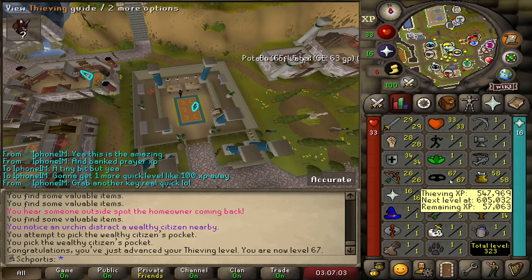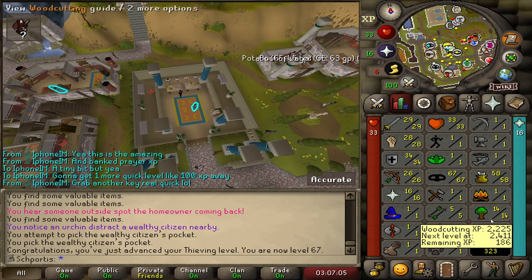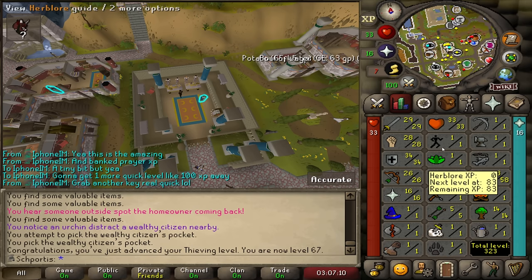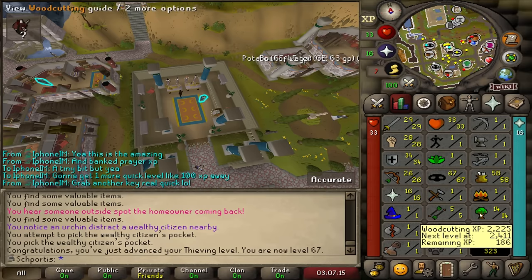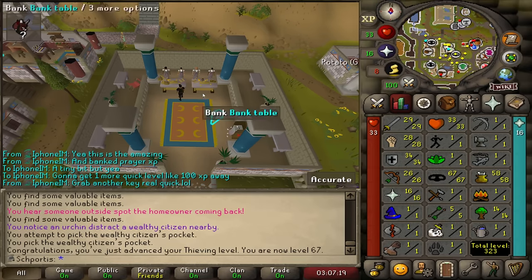That's the least AFK skill right now. Pretty much the rest of it is just woodcutting, fire making, and fletching, which is very AFK. So once I can finish the thieving, I'll feel better and just start doing AFK woodcutting anytime I can. We'll see how it goes.